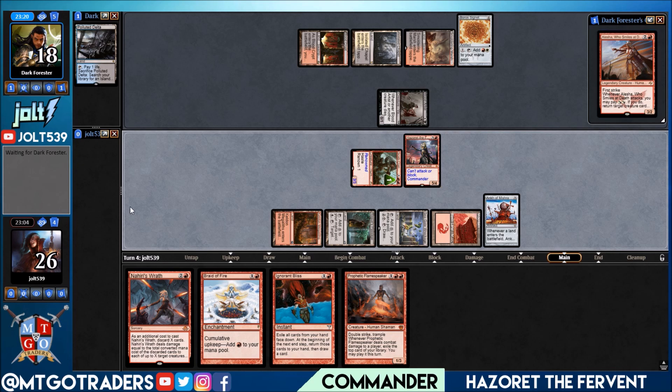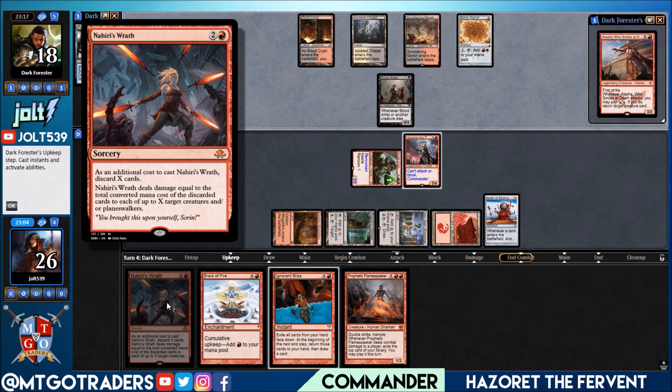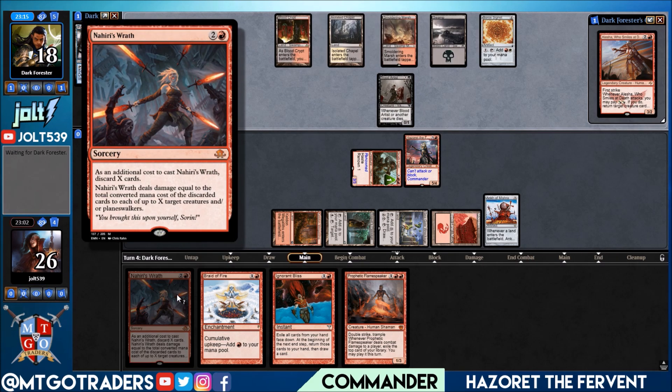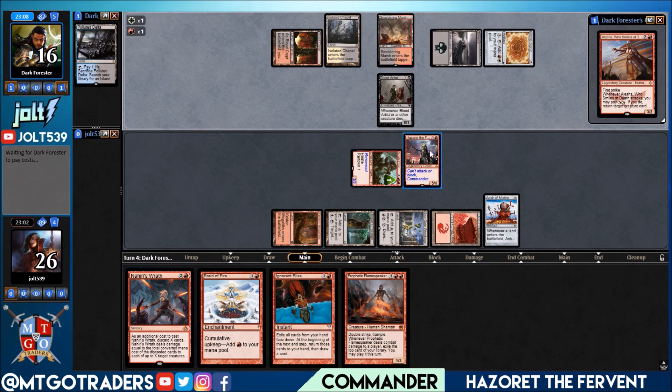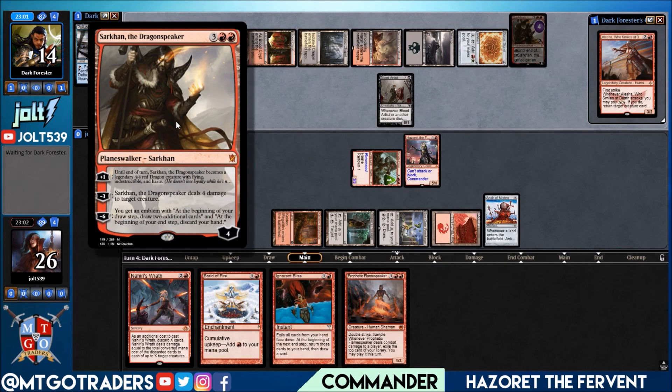We've got a bunch of burn spells in here. Some of the other cards we're running are a bunch of discard outlets. We have stuff like Nahiri's Wrath — that's an additional cost to cast, discard X cards. Nahiri's Wrath deals damage equal to the total converted mana cost of the discarded cards to each of up to X target creatures and/or planeswalkers. Most of the time when you're playing Hazoret, you're trying to get rid of your hand as quick as you can so you can get Hazoret up and running.